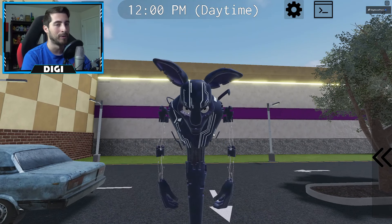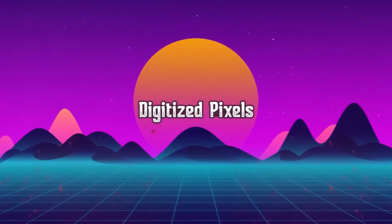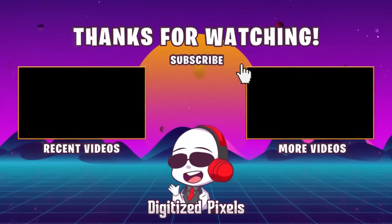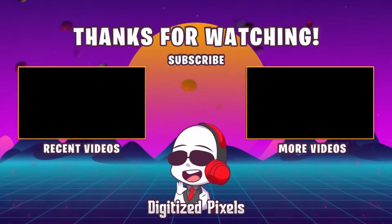That is all for today. If you enjoyed, leave a like, subscribe down below, and join the badge hunting squad today. Use star code Digi whenever you buy Robux or premium. As always, stay awesome, stay cool, go love badge hunting - bye bye!